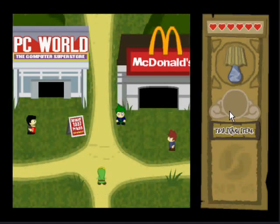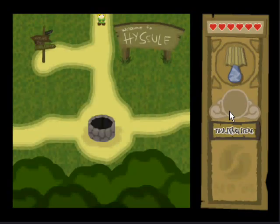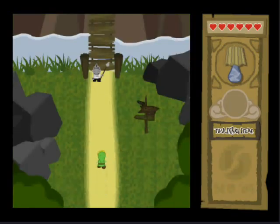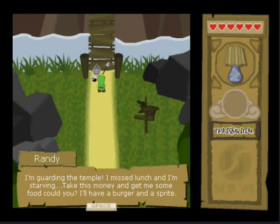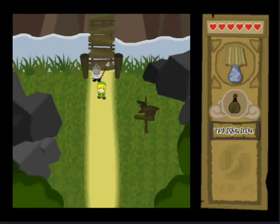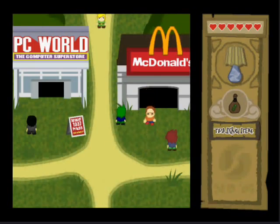It says high school right there. There's a McDonald's on a PC world and a guard. I have to get him a burger and a Sprite from McDonald's.